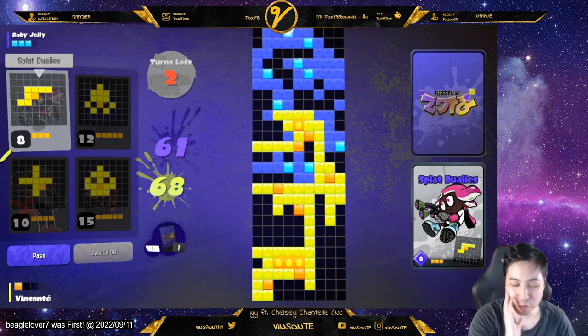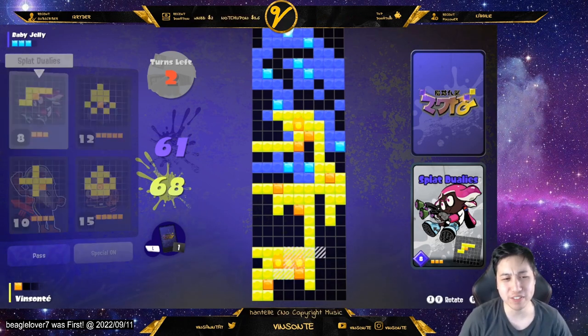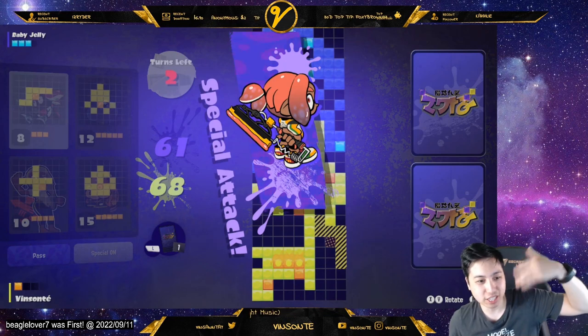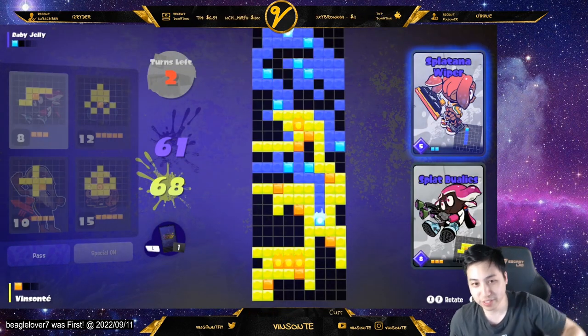You can unlock more opponents by playing more. I believe if you want to get a higher level on that opponent you actually have to beat them three times to unlock level two, and then beat level two to get level three.